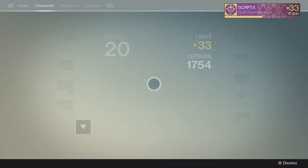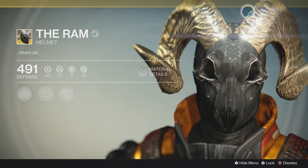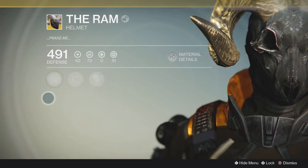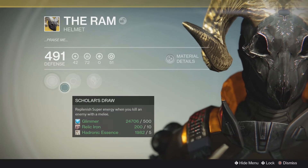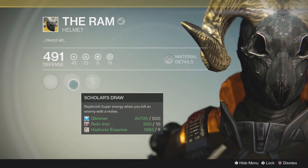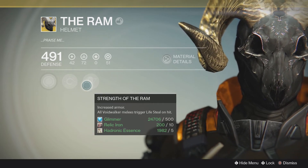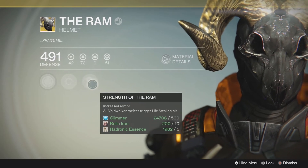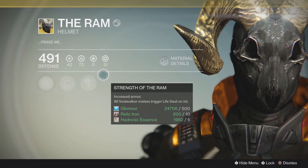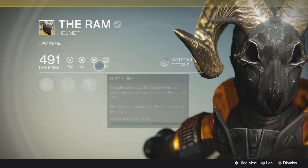On my first time opening it, I got The Ram, and this helmet looks absolutely amazing. It is a Voidwalker helm — it has Infusion on it, something called Scholar's Draw which replenishes super energy when you kill an enemy with melee, and Strength of the Ram, which increases armor and causes all Voidwalker melee hits to trigger lifesteal.